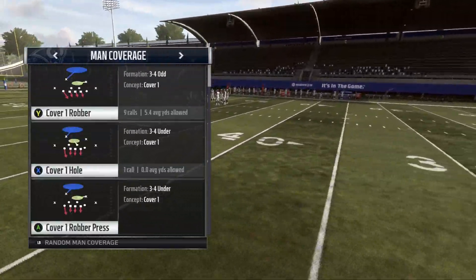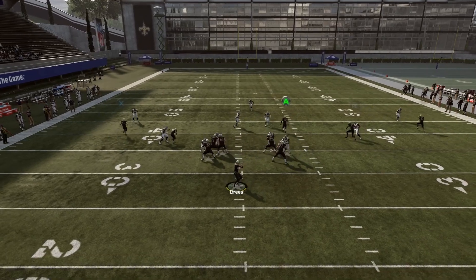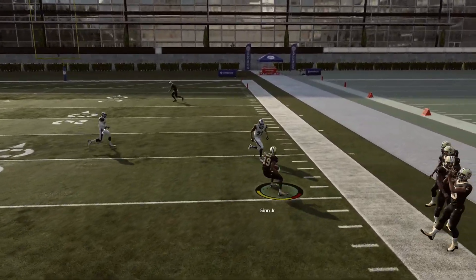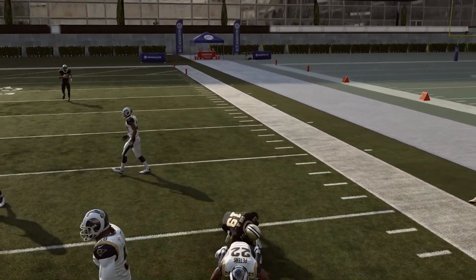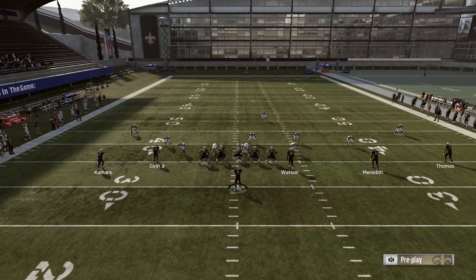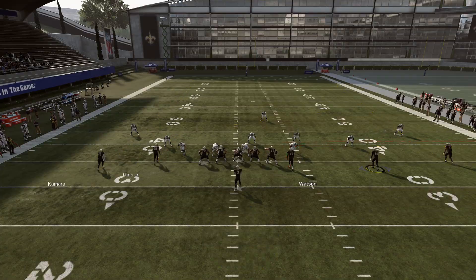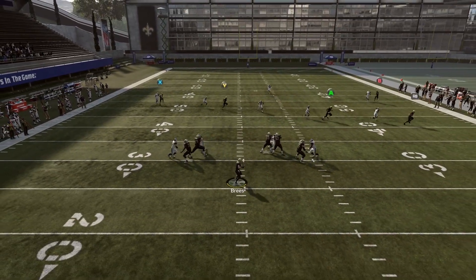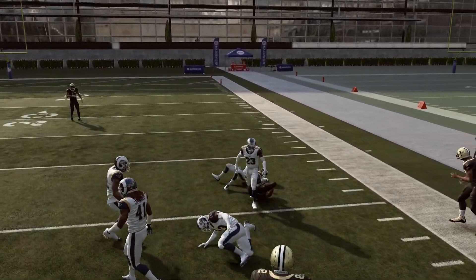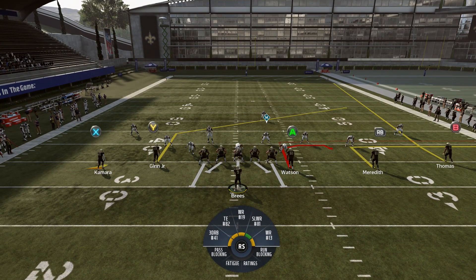If you go to man coverage play types, you're going to notice a variety of players matched up. Right here it looks like an outside linebacker is on the receiver, and you'll see this route will beat man-to-man because it gets really nice separation on those mismatches. This isn't the same as having your outside wide receiver in the bunch against the opponent's best corner — you're working a receiver against a number two, three, or four corner, maybe a strong safety or outside linebacker.